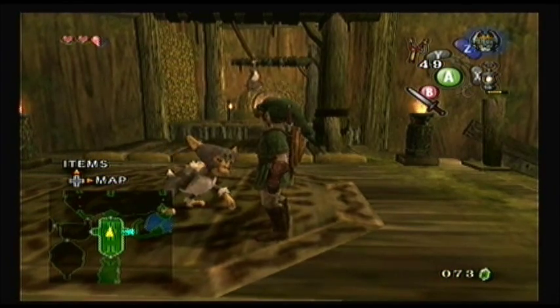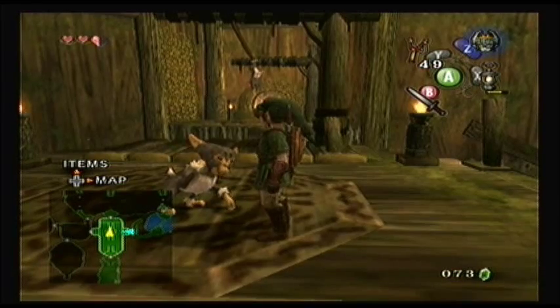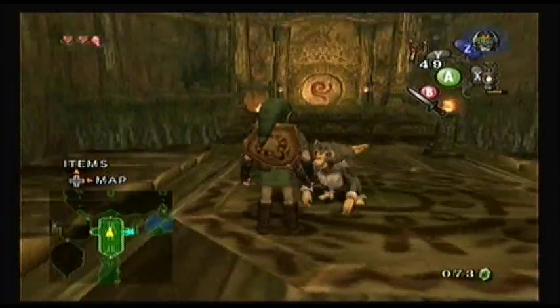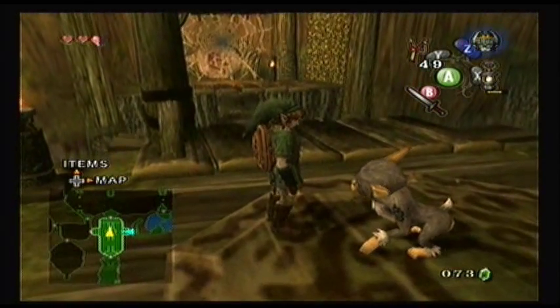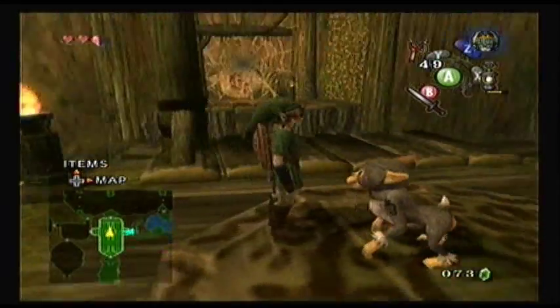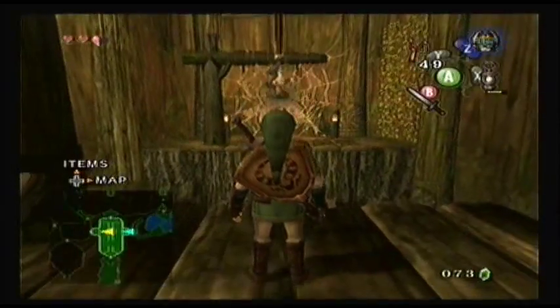Hello and welcome back to Twilight Princess, everybody. Last video we started in the Forest Temple and we've been helping out our monkey friends who have been helping us in return. So let's go ahead and start part two of the temple. Last video we came back to the central room and now if we go this way, we'll be able to create a larger bridge.